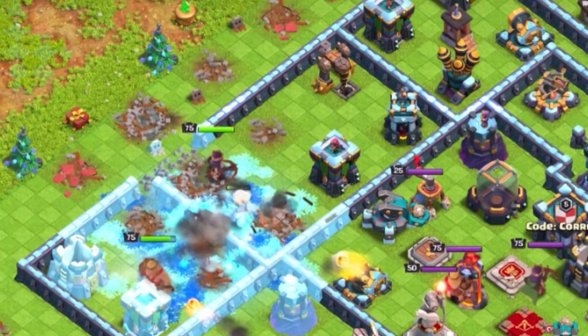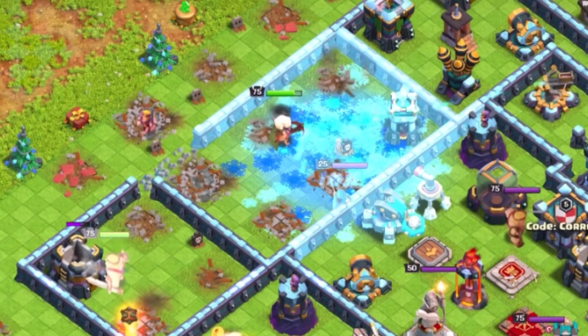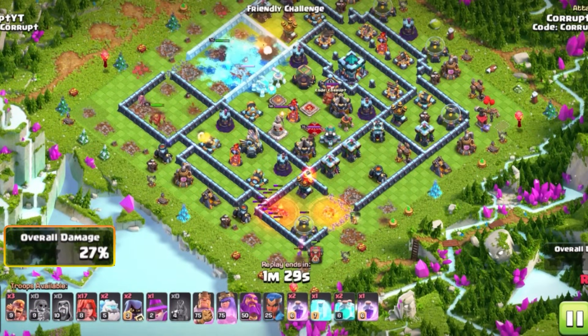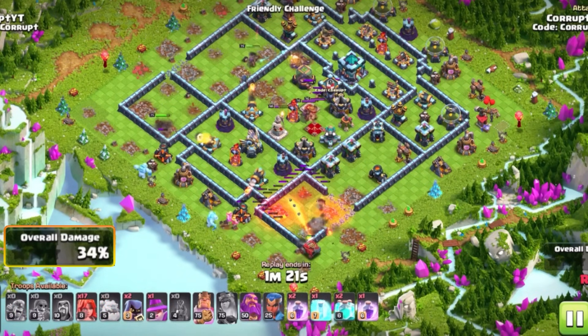With two Ice Golems, your King and Queen, you can get a lot of amazing value. Having the King with his passive ability and the Queen with her two active abilities — the Invisibility and the Giant Arrow — it can really help you get through a lot of bases and soften up some of those structures in the core.